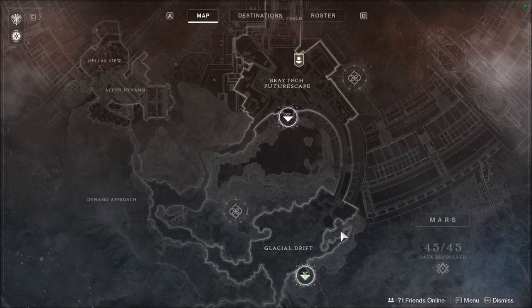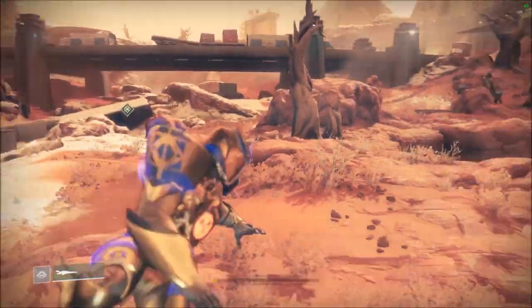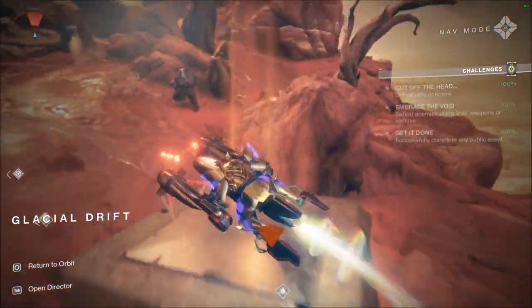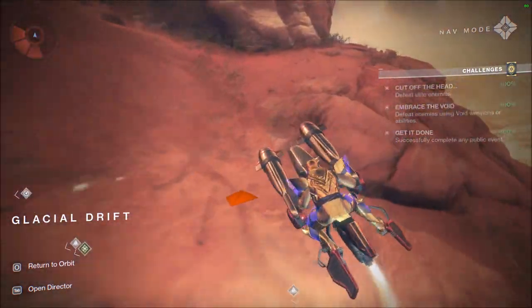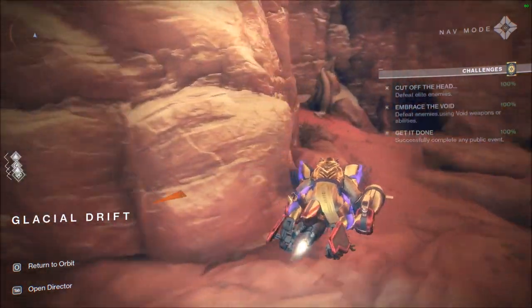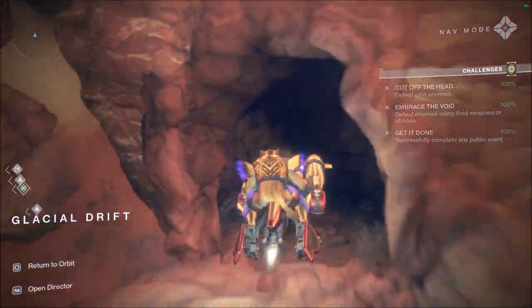So, the Lost Sector on the top right from Glacial Drift has three override frequencies as far as I know. There's one outside — I'll show you that right now. It's right there. And that's number one.